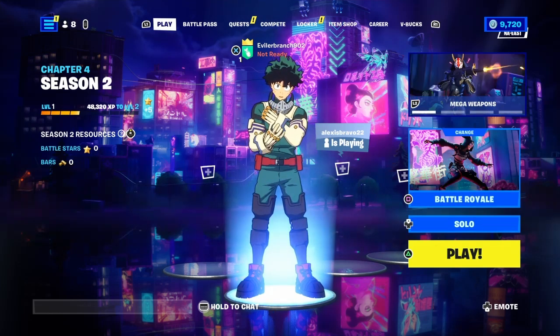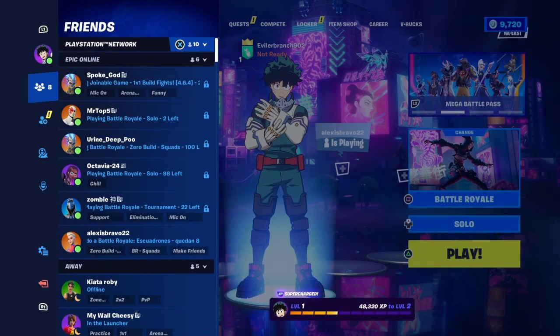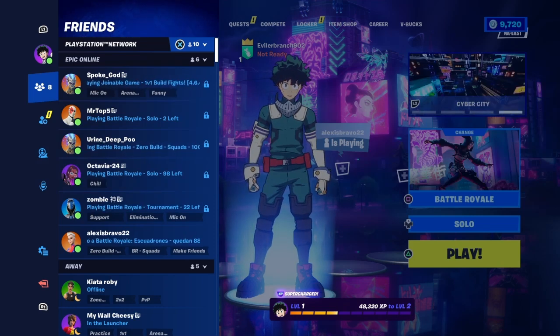So the first thing we want to do, we want to make our way into the Battle Royale Main Lobby and open up this menu. You look at the top left of your screen, you're gonna see three lines. You want to go ahead and click on this menu button, just like how I have right here.